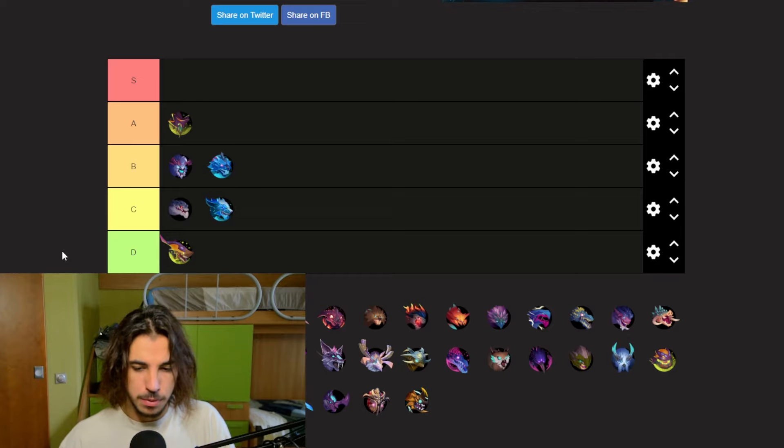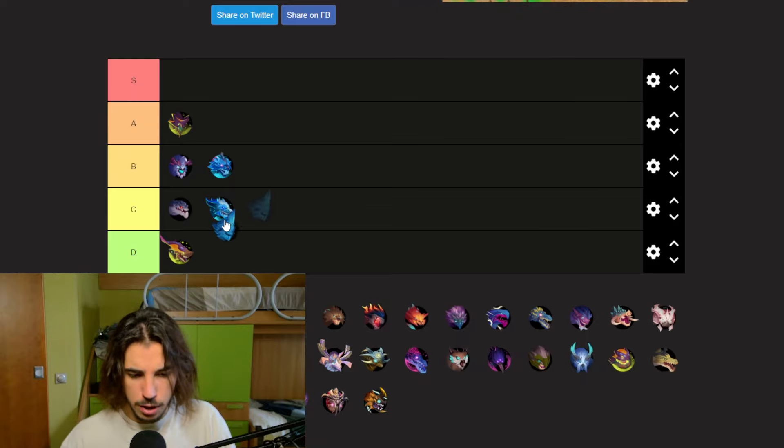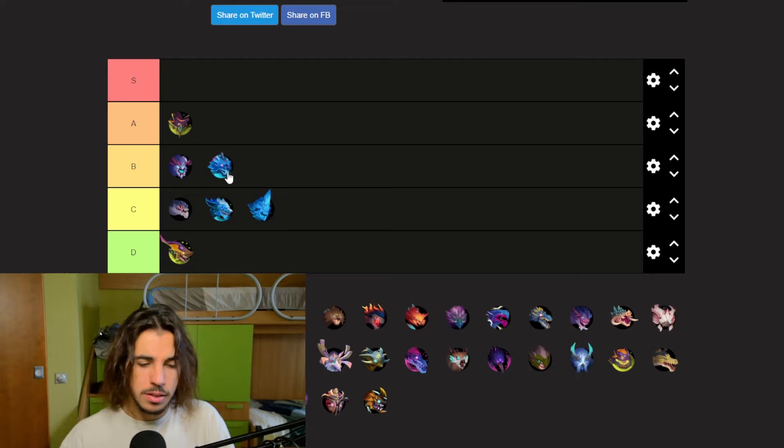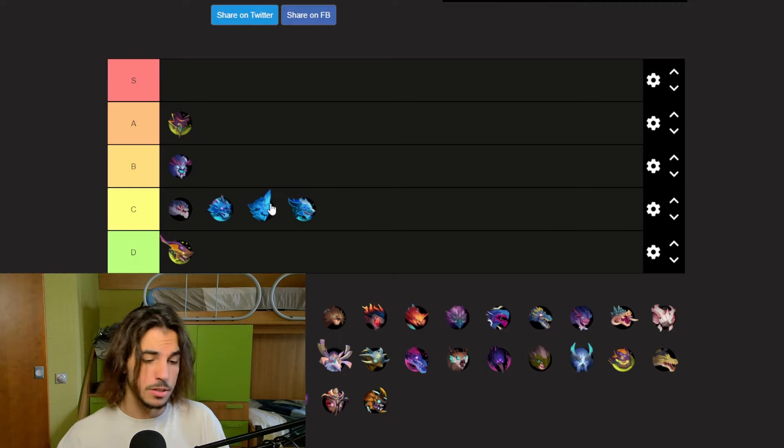Next up we got Skarn, again a very mid behemoth. It doesn't have any weapons, which is a minus, so I'm going to put it in C tier. And since Nature also doesn't have weapons, I'll put Nature in C tier too, with Skarn behind Nature and Frost Wolf at the end of C.